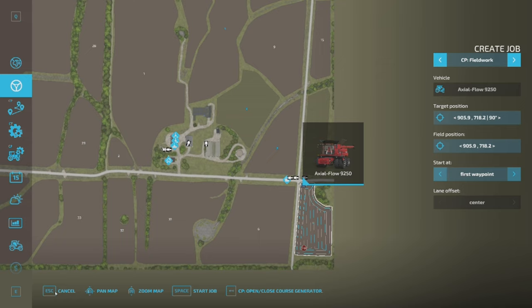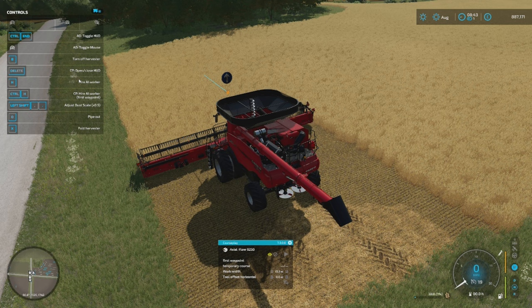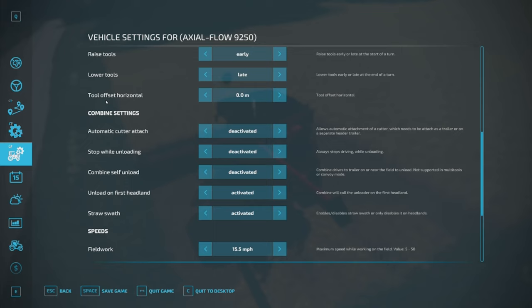Now if we go back out you can see we have our two headlands and our course all set up. We've got to make sure we switch to first waypoint here. The other thing we need to do is make sure we have our straw swath on, which is by default the comma button. It's sometimes hidden because there's too many things on the menu. So comma is your default. You can also go into the vehicle settings in courseplay and set it there. Straw swath at the moment is activated.